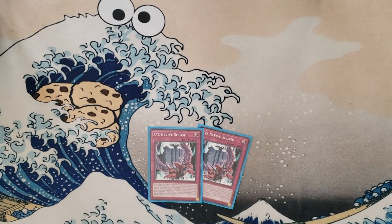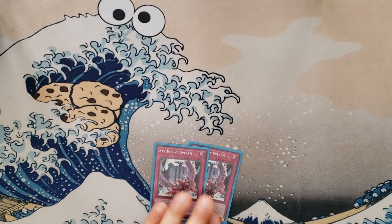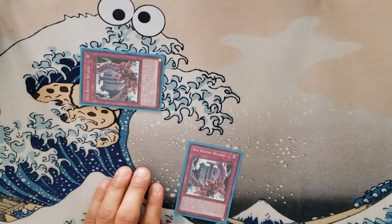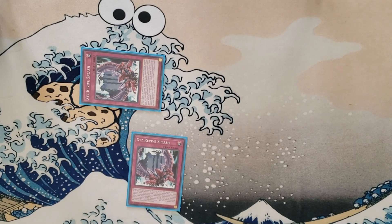For traps we have XYZ Revive: target a rank four or lower XYZ monster from the grave — it's a Monster Reborn for rank four or lower XYZs, and it becomes treated as a water tribute afterwards. The second effect: I can banish it from the graveyard, target a water XYZ monster I control, and special summon from the extra deck one water XYZ monster that is one rank higher — essentially a rank-up.